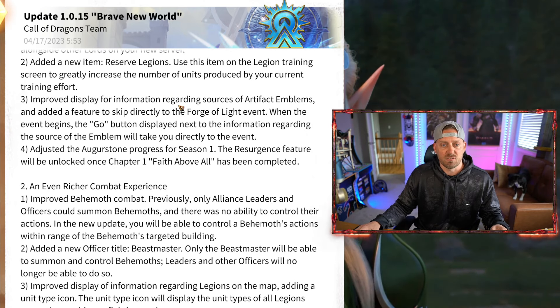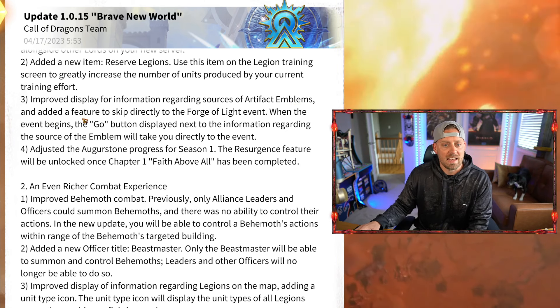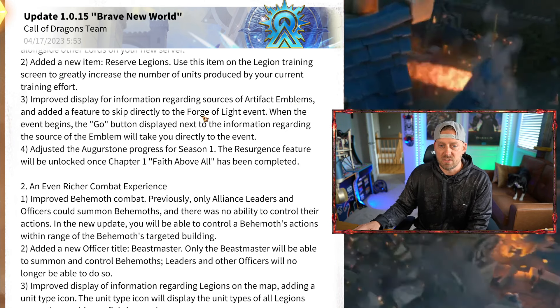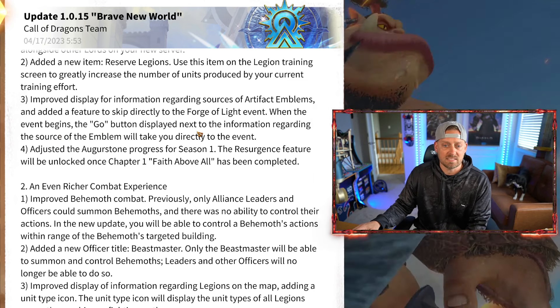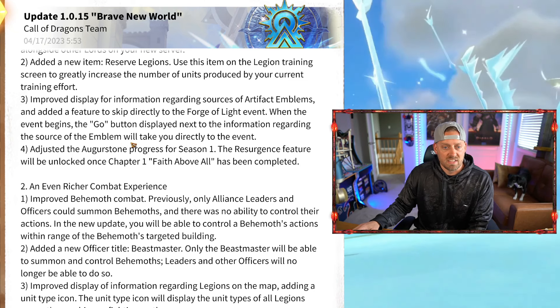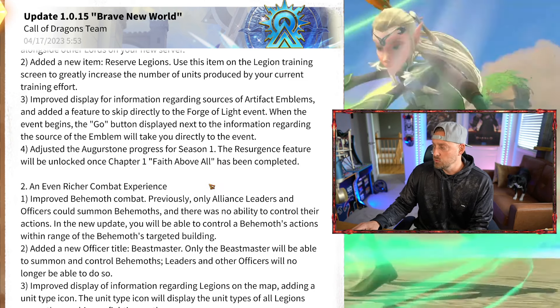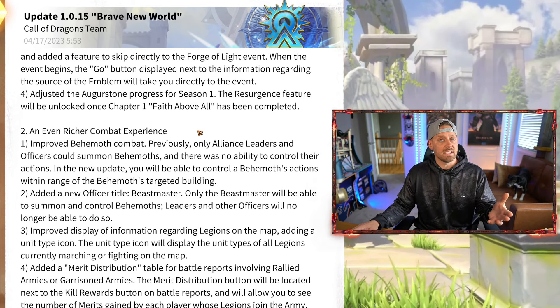Improved display for information regarding sources of artifact emblems, and an added feature to skip directly to the Forge of Light event. When the event begins, the Go button displayed next to the emblem source information will take you directly to the event. Quality of life stuff is always nice — not groundbreaking, but nice.